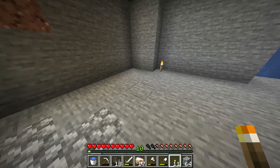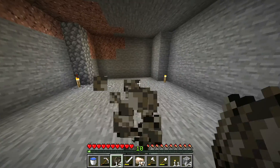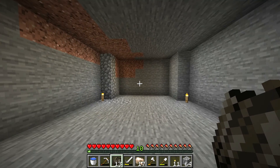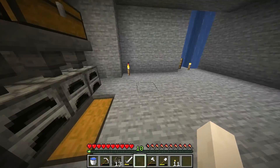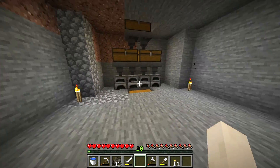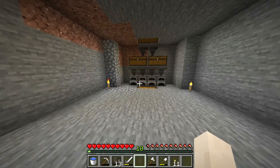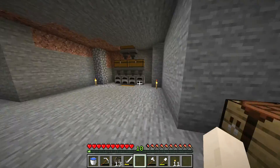That might be in episode five or six. I hope it's soon because it's very useful and I need to do that. I'm going to quickly craft all the things up, put it together, and then we can do some mining for coal. The smelter is finished — it doesn't have any coal in it yet, but this is pretty nice. I know it's only episode two but this is pretty good.